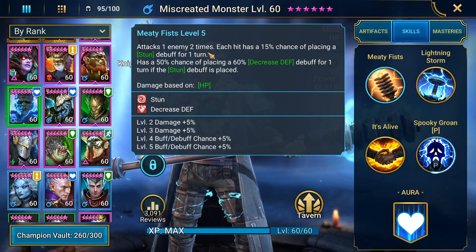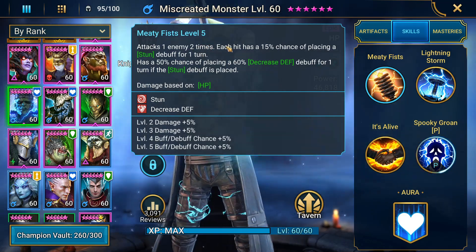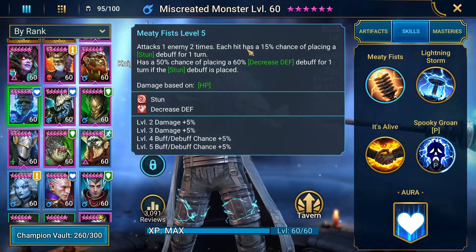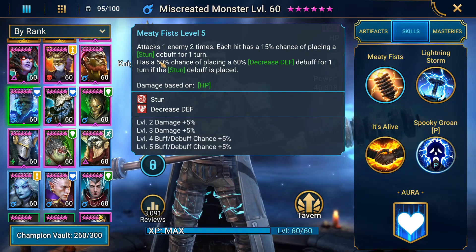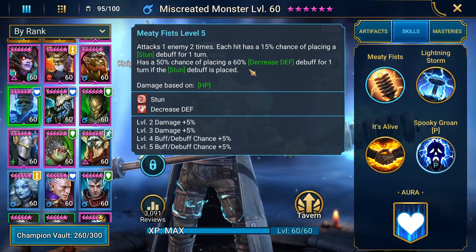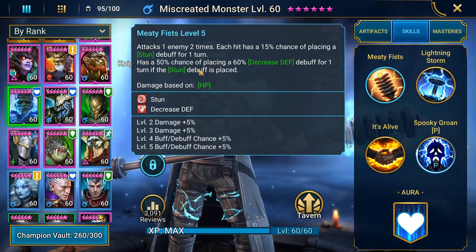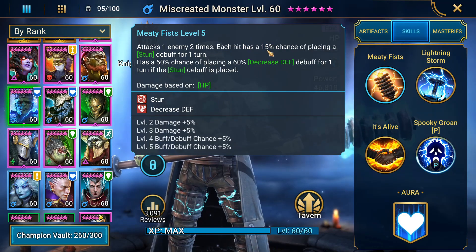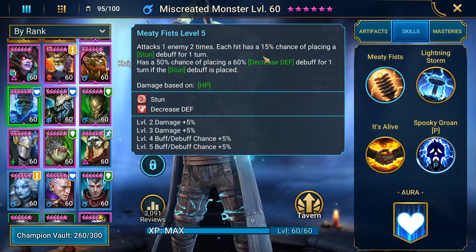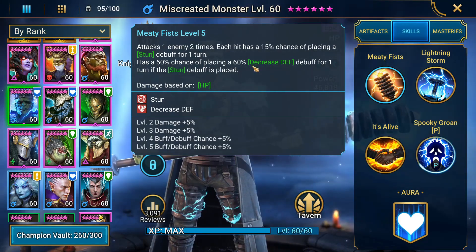Stun is one of the best debuffs in the game — it locks an opponent down and stops their cooldowns. So just an overall strong A1, and on top of that a 60% chance when booked of placing a 60% decrease defense if the stun is placed. That doesn't come off that often since it's only a 25% chance on the stun on each hit, but it's still helpful to get a decreased defense on occasion.